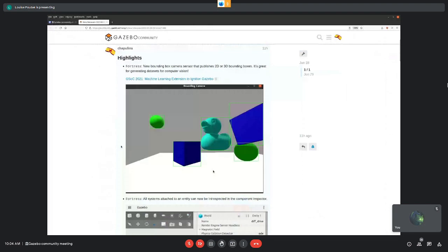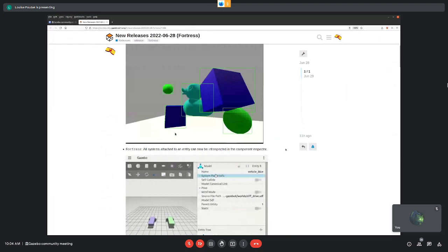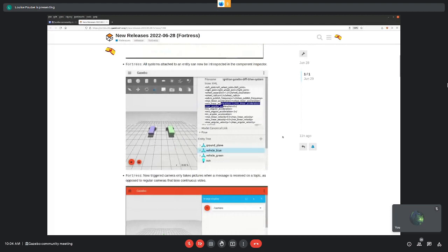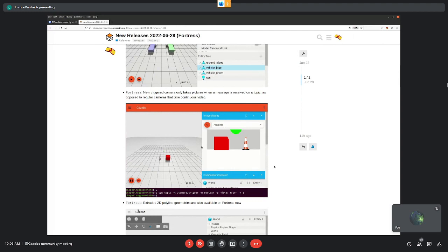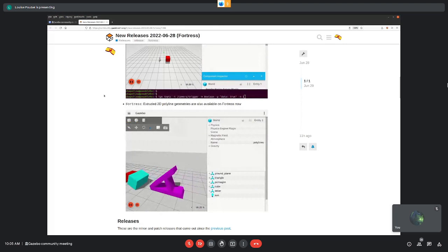Bounding box cameras are now available on Fortress — a sensor type you can instantiate from the simulator and start using. You can also now see which plugins are loaded in the simulation directly on the component inspector, which is handy for seeing what parameters are loaded. We have a new triggered camera that takes photos instead of continuously sending messages — triggered by a topic, which can be useful in many situations. And extruded polylines are now available beyond just Citadel.